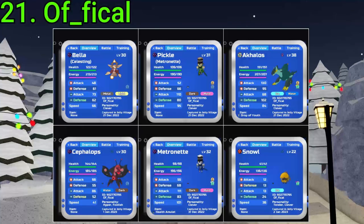21 goes to Official. They've gotten a Gamma Metro, Gamma Akalos, Alpha Celesting, Alpha Metro, Alpha Cepha, and a Gamma Snail. Nice RNG, but bad at RNG at the same time — still something, though. Very good.